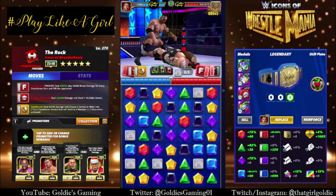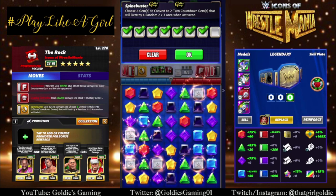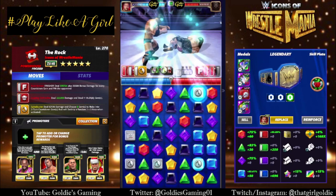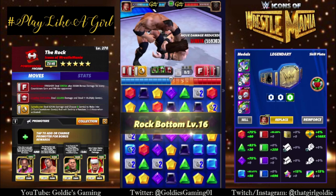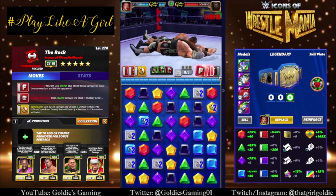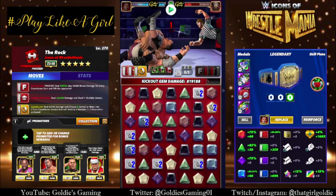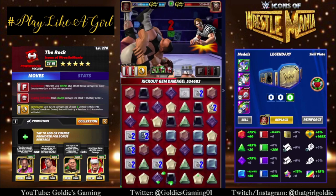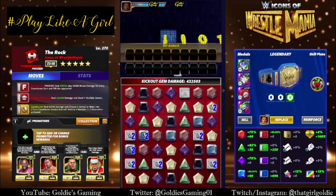Critical hit. He's not going to match blue or yellow for that matter, so let's do that. We got three mil health. Finisher is at 518. Hit the Rock Bottom. About a mil. My scuffed nine-in-the-morning lack-of-coffee brain was right. But that's how that would go. Zombie Rhea would be ideal, but the base damage of the finisher is high, which is nice. So even if you don't have countdown gems, you can sneak out a 500k pin.